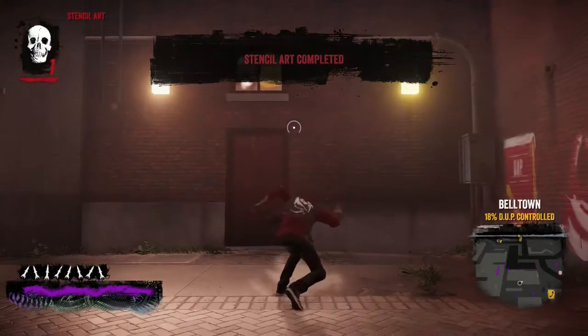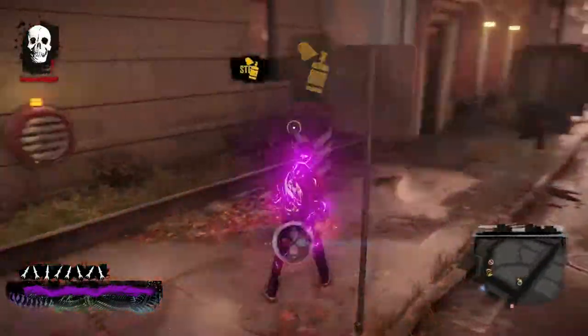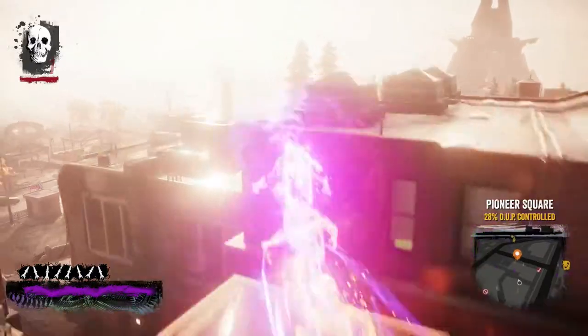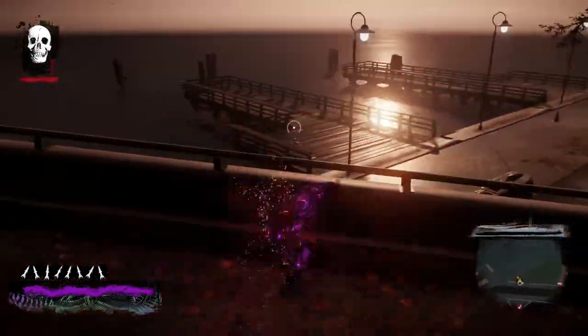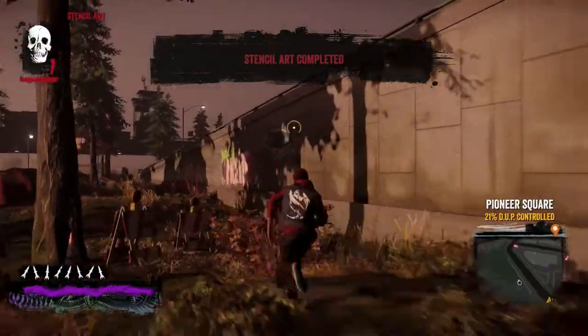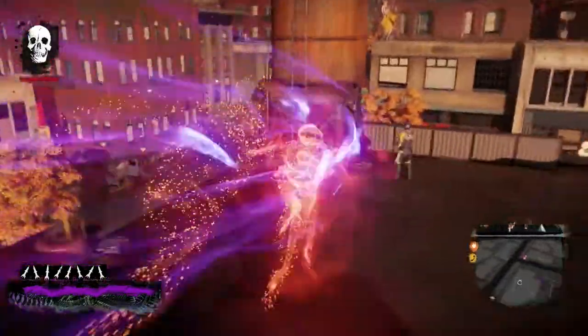That's another one — they are pretty cool, very interesting pieces of art. That's another one situated in the Belltown district, and I believe this one's in Belltown as well. What is it going to be? Oh, this one's the safe dropping on top of the guy. As you can see, we're down to 12% DUP control. This is one of the last things I actually did in the game — I did all the missions and stuff, and then when you get under 30% you unlock the showdowns. I went through and did the showdowns as the very last thing before I got the platinum, and that gives quite a few trophies.